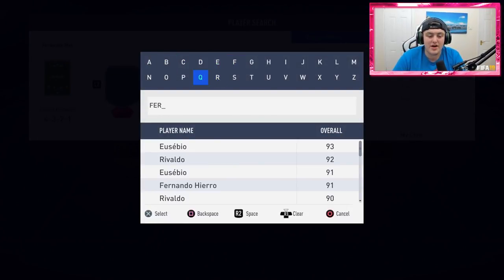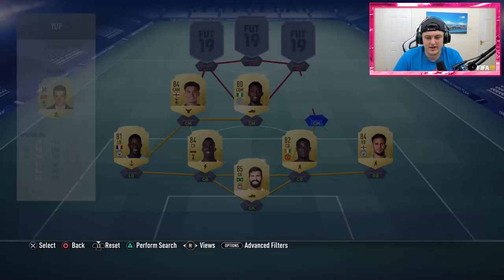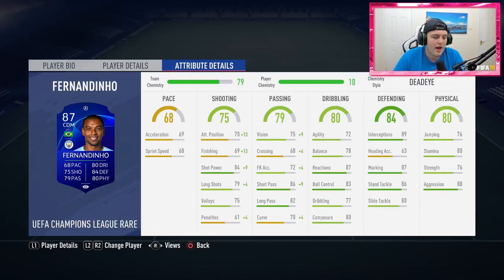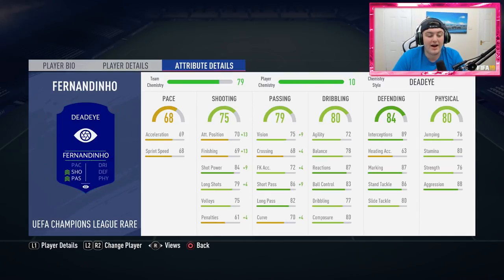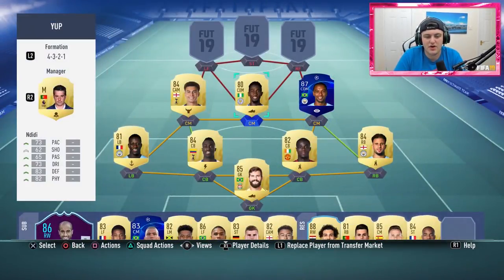Beside Ndidi, we've got another very good defensive-minded midfielder — it's Fernandinho, his UCL blue card. This card is very good: 89 interceptions, 87 marking, 86 standing tackle. His pace lets him down a little bit and I'll probably add a pace chemistry style eventually, but coins are scarce on the Road to Glory account, so I'm waiting to pack one. He's like a bit like Kante last year, just slower — buzzing around the pitch picking up the ball, and it works really well with this midfield.